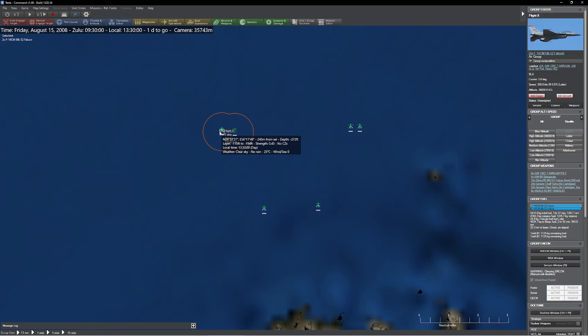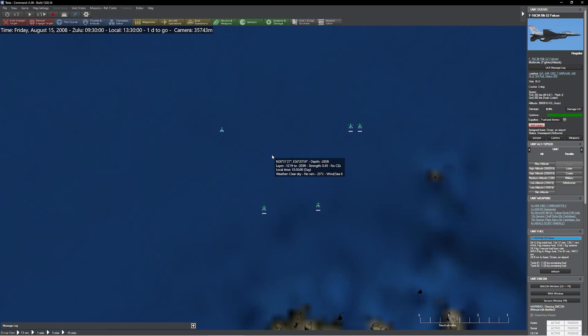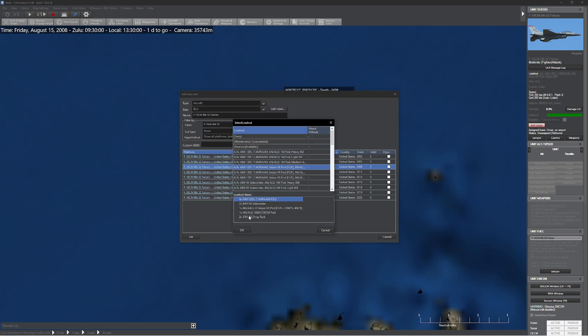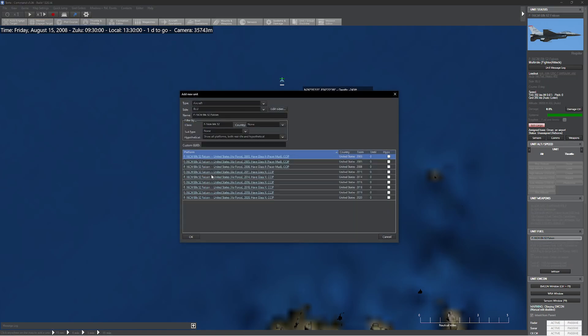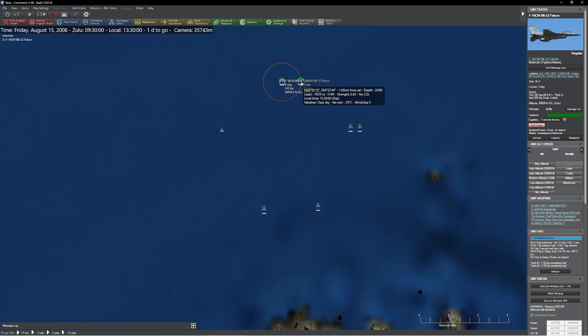Right now we have ourselves a bunch of different groups. We have one group here — this is a bunch of Block 52 Falcons. Over on this side we have a couple of sort of disjointed ones, and coming down here we have a couple of different single ones. One thing I need to throw out first is: if I were to grab myself an aircraft, you really got to pay attention to what they are carrying. Aircraft do not like to group with things that are not them. So right now I have an F-16 on this side which has AMRAAMs.